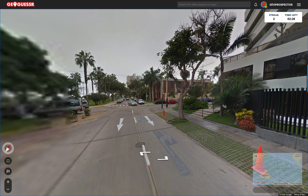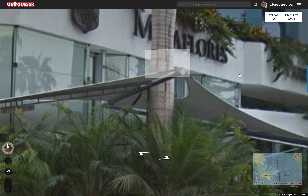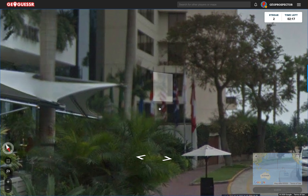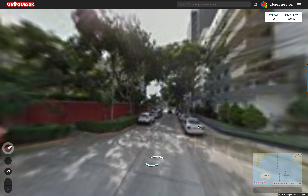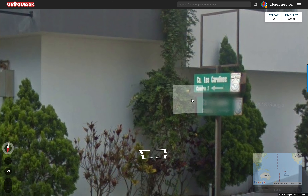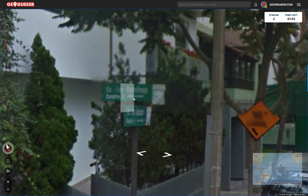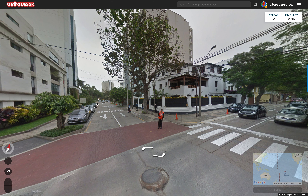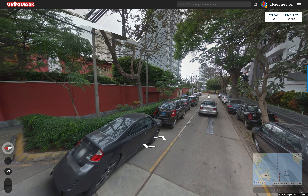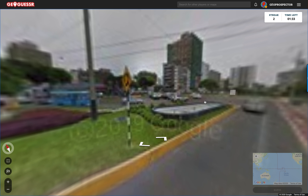This feels like it could be sort of Florida. What do we have here? I see some flags down there, including the American flag - but also possibly the Canadian flag. 'Dispazio' - possibly not America then. There's something on those signs that says where we are, like a municipality, but I can't see them in closer detail. I thought we might be in the US, but it does not seem so because of the writing on the ground. I'm glad I didn't guess immediately.